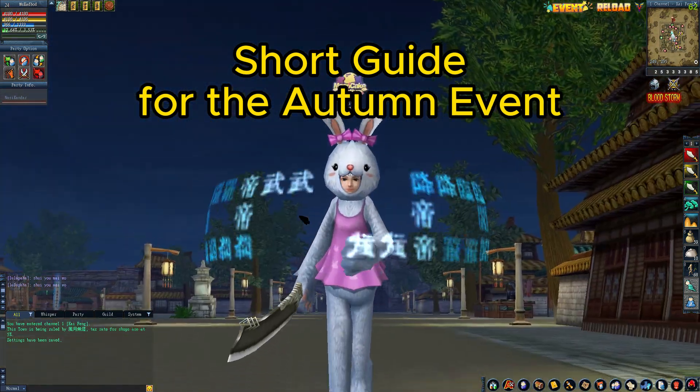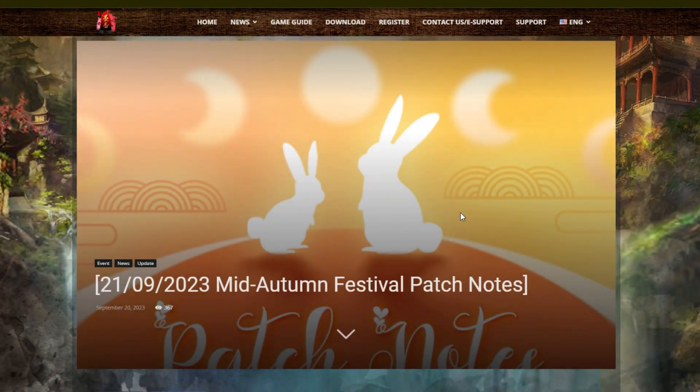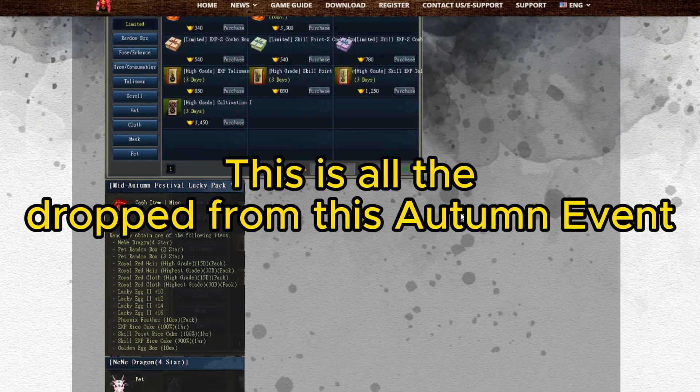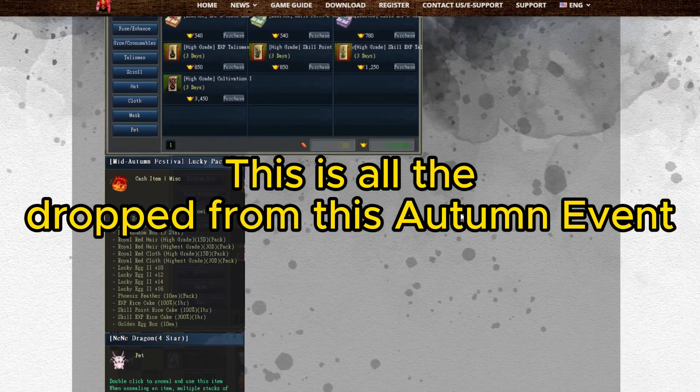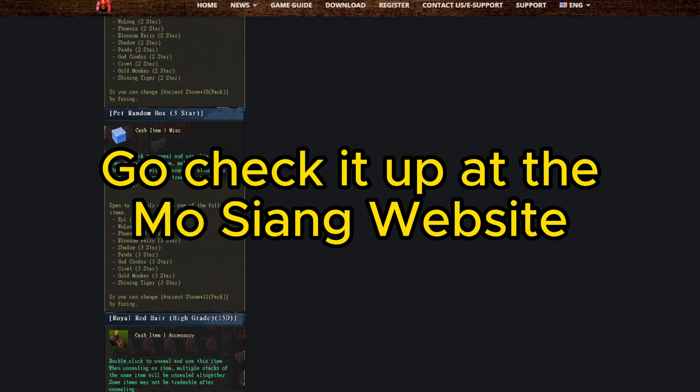Short guide for the autumn event. This is all that dropped from this autumn event. Go check it up at the MoShang website.